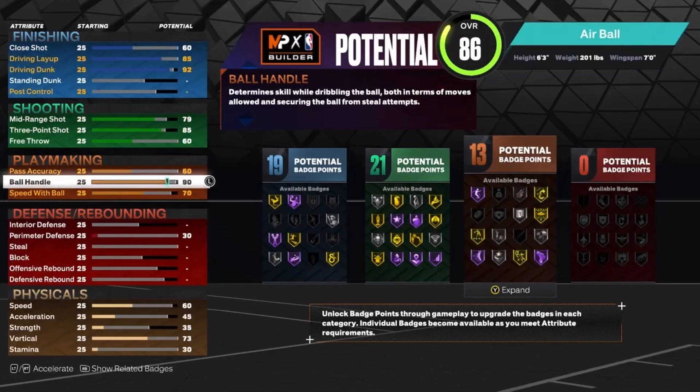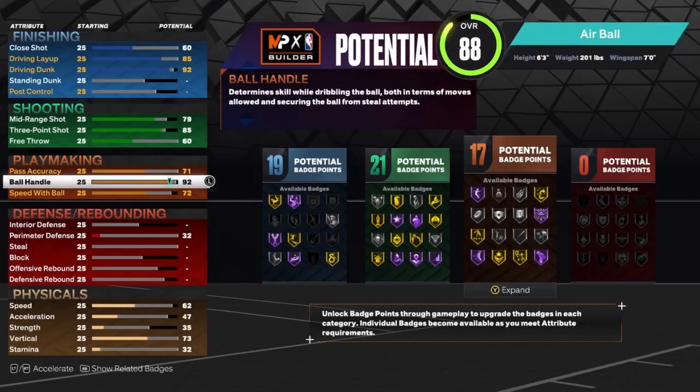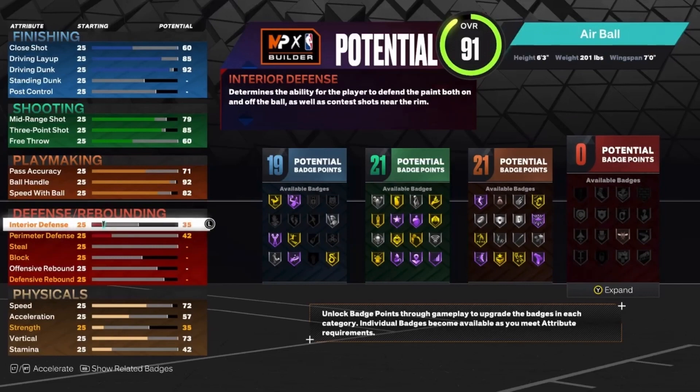The ball handle, you get to put that up to a 92. 92 ball handle is going to be tough on this build — you get all the good sigs and stuff like that. Pass accuracy you want to put up to a 71. Speed of ball you want to put up to an 82. And that will give you 21 playmaking badges.